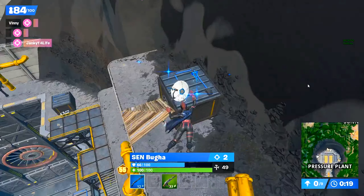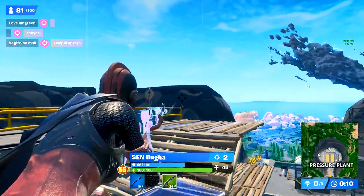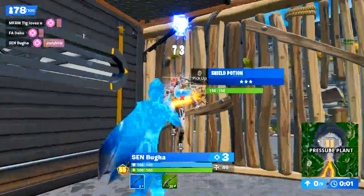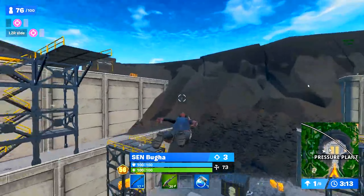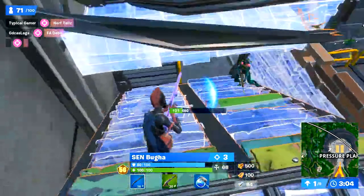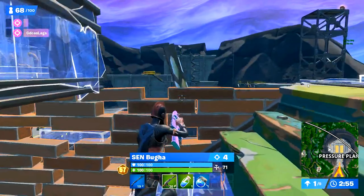We see him kind of pushing this player up top, definitely in a W-key mentality. He gets that guy hit for white health and will probably clean this up. The guy's not going to be able to run for too long. Booga has shields and flies right into the box and gets a kill — that's going to be a free 50 pot, not to mention the one he loots off of him. Full health now, and he has a lot of mats from these kills.